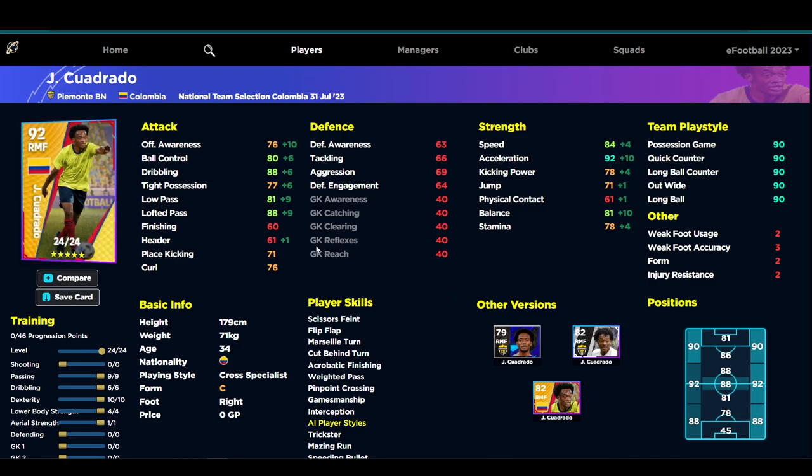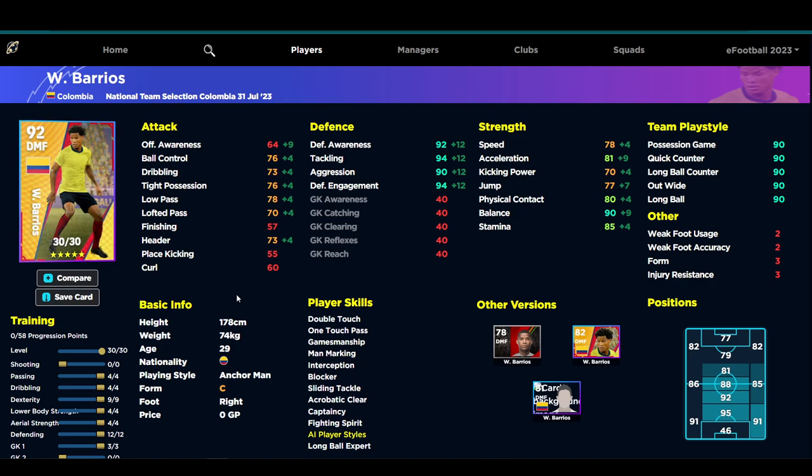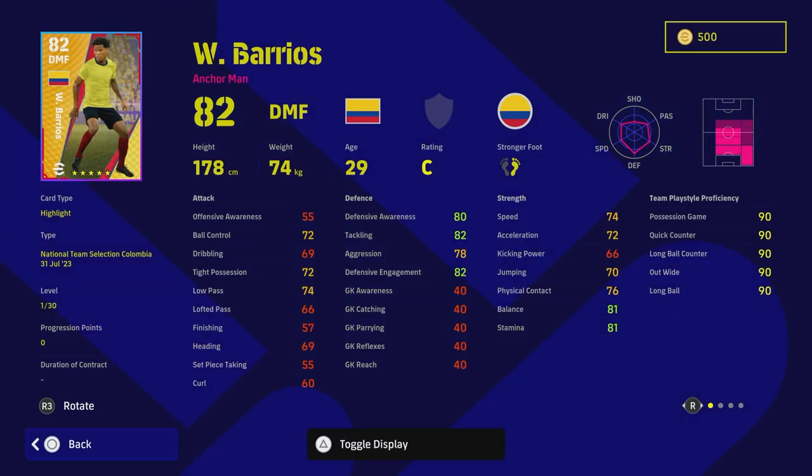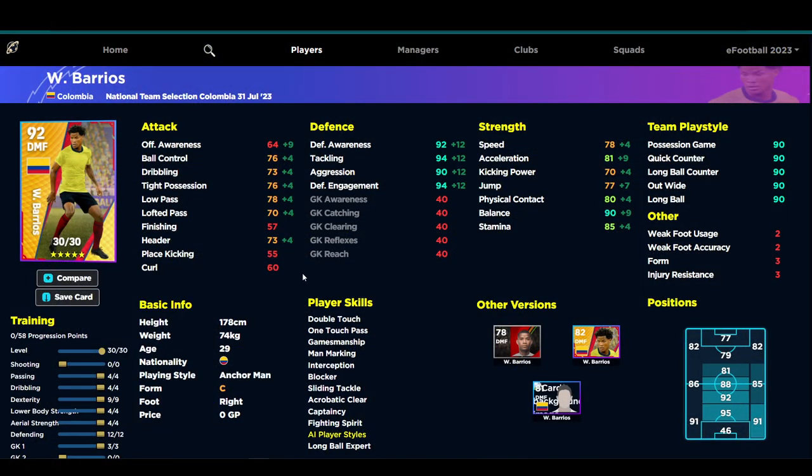Moving on — Barrios is definitely one of the most exciting players they have released. If you've played PES, Barrios was an auto-buy every year in my club — an absolute beast if you got him and super comfortable on the ball. He's not as good offensively but he has Unwavering Form. He's 82 overall and goes to 30 levels. Look at the skills — Double Touch, One Touch Pass, Man Marking, Interception, Blocker, Sliding Tackle, Acrobatic Clearance, Captaincy, and Fighting Spirit. The only things missing are Heading and Aerial Superiority, which you can easily give him.